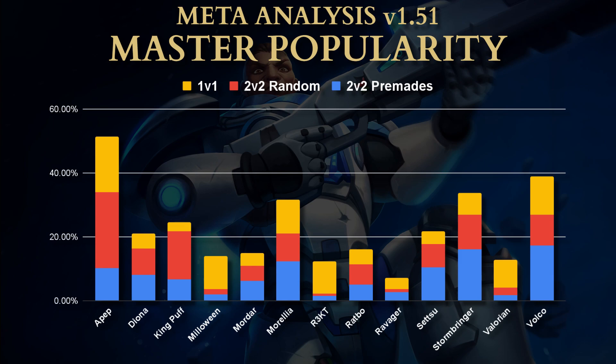APEP two or three seasons ago was horrifically dominant everywhere, but that dropped off a little. Morelia was everywhere, but now things have switched back. It's not that APEP got any stronger — it's that the other options got weaker. King Puff has had a big increase as well.